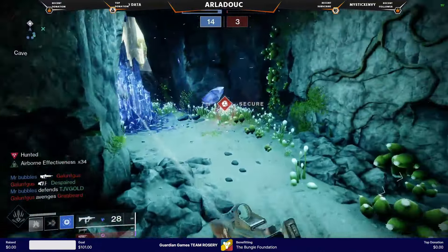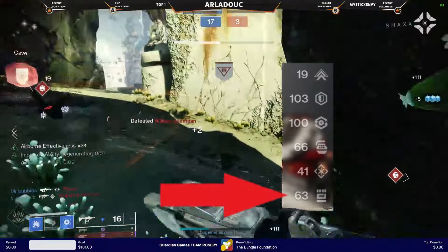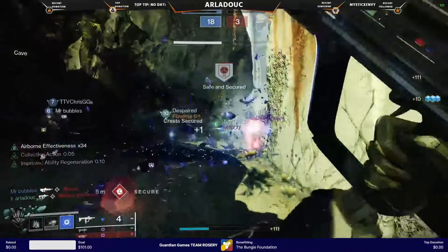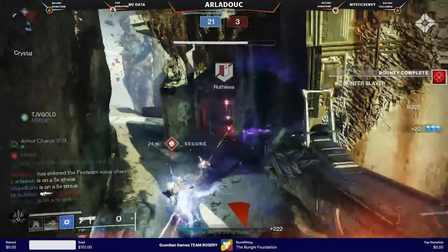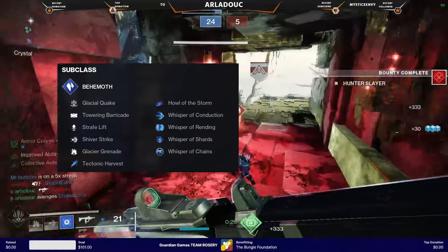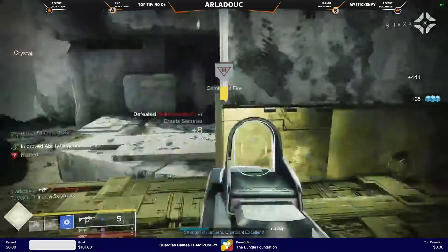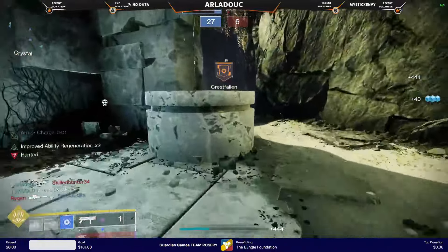This also comes with the side effect of basically removing the strength entirely from your build, as the shards dropped en masse seem to give roughly 5% of your melee charge regardless of your stat. On screen is a build I've been running a lot this past season for quite a few reasons, with a different mode depending on which team I'm playing with — though I might make a full video on this later, so no spoilers.